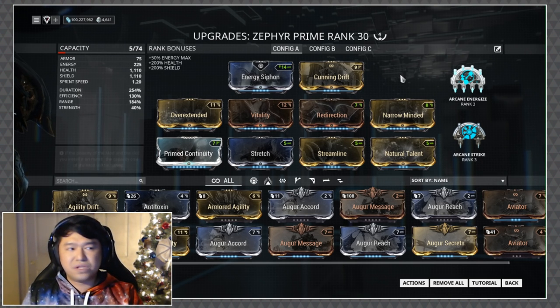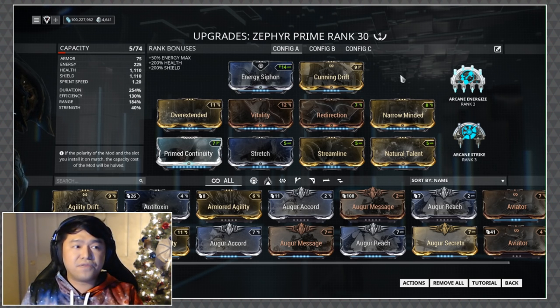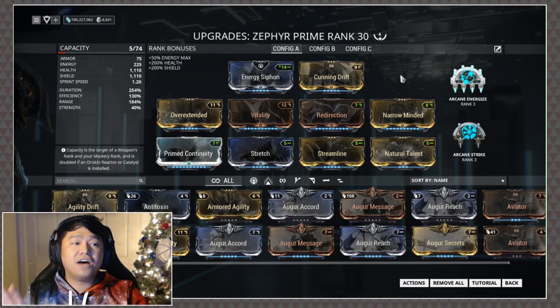You don't have to use survivability mods — especially if you're playing lower-level content, it's really not something you have to think about. However, I do like taking Zephyr into extended duration runs, so it's nice to have a little buffer there just in case.